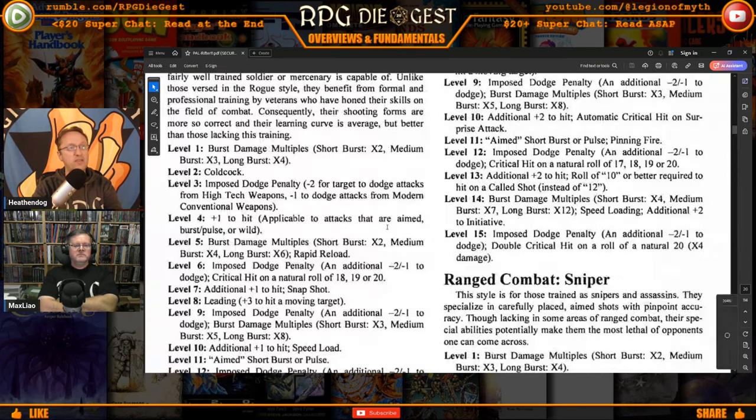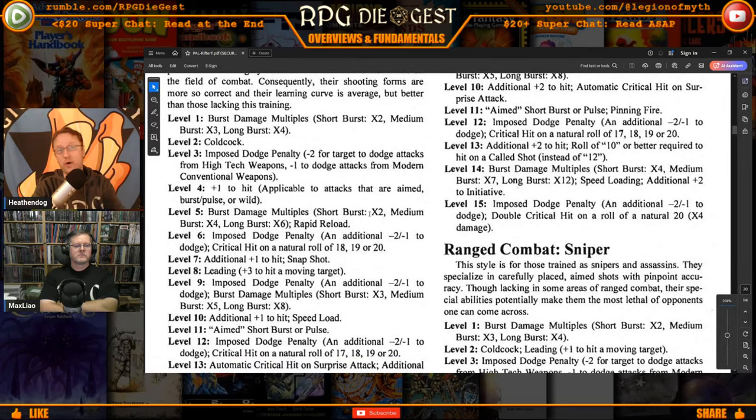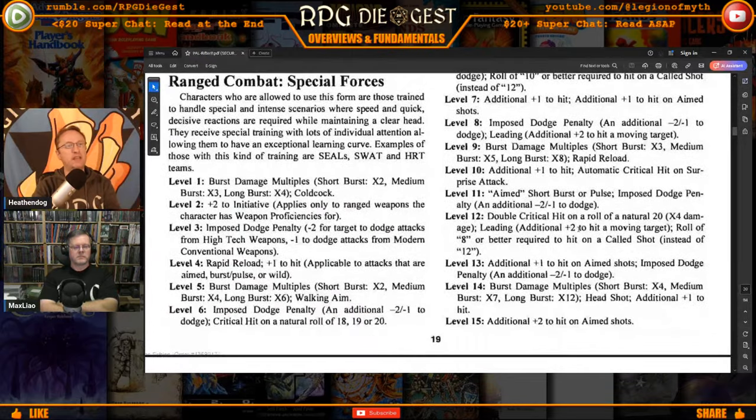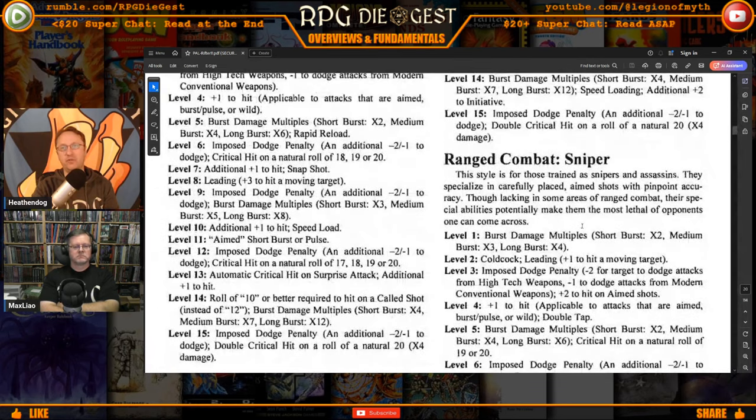There's the imposed dodge penalty again, a bonus to hit, and burst damage multiples get higher: short burst is still times two but medium burst is now times four and long burst is times six. You also get Rapid Reload — a John Wick-style reload where you don't spend an action reloading your weapon; it's a free action one time per round. Then we have Range Combat Special Forces — it gets more imposed dodge penalties, now an additional minus two for a total of minus four, and you critically hit on any natural roll of 18, 19, or 20.